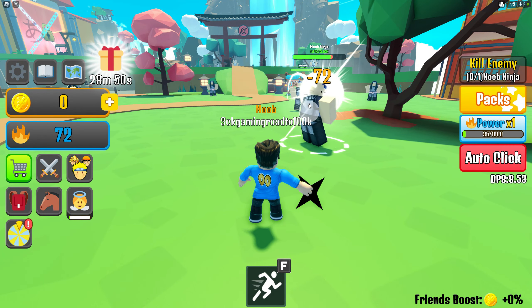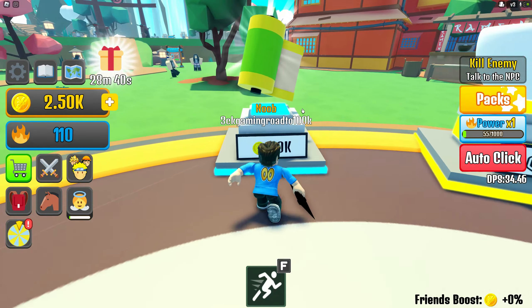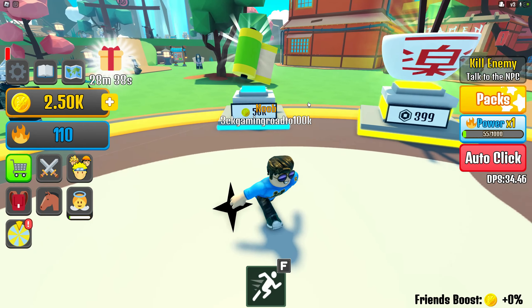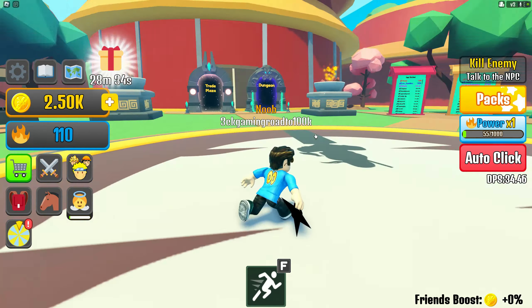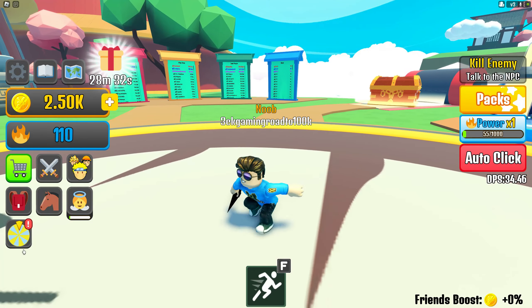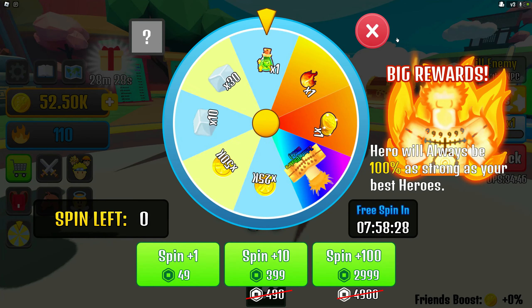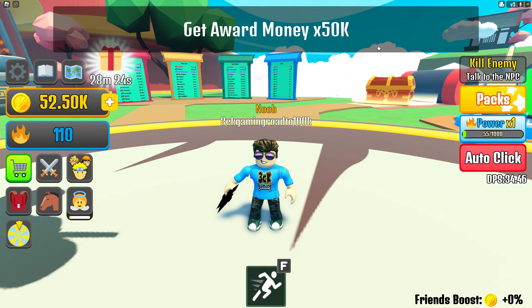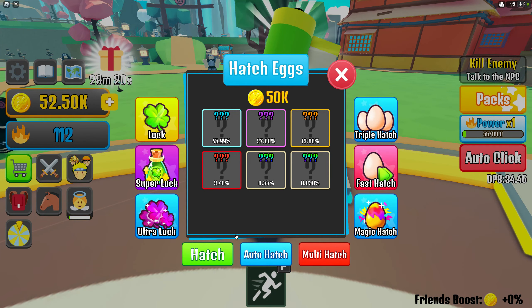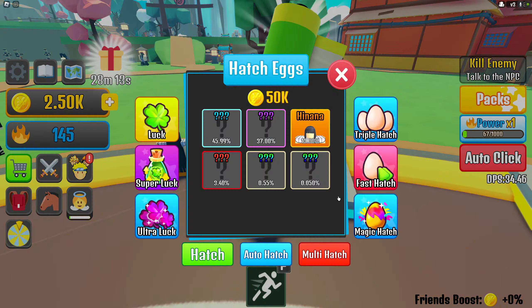There's actually a dash — nice! There's an egg hatch for 50k but I only have 2.5k, and one option requires Robux. Let's spin the wheel for some freebies — we got 50k! That means I can hatch my first pet. Let's go — oh my god, I got a legendary Hinata! That's so awesome!